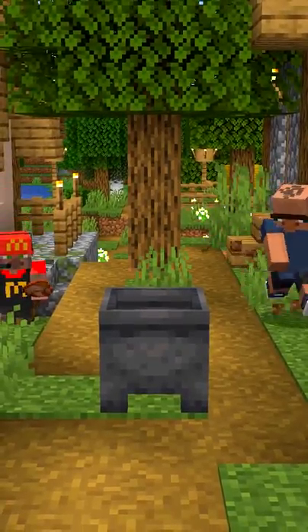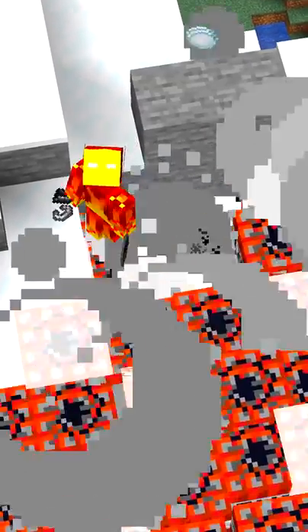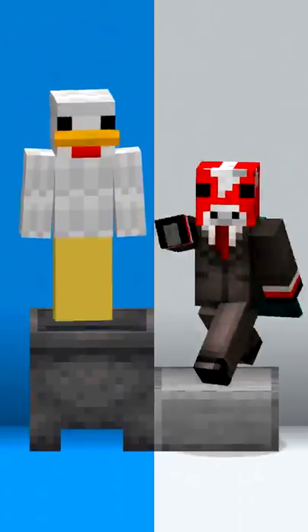Villagers can only claim empty cauldrons! Cauldrons couldn't be filled when they were added! Potions go in them in Bedrock Edition! The inside is half the height of a slab!